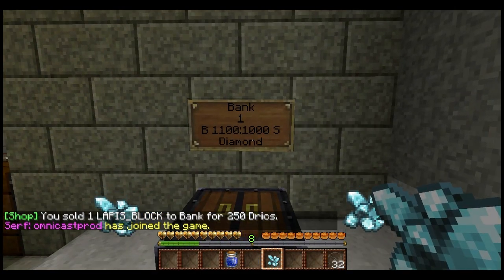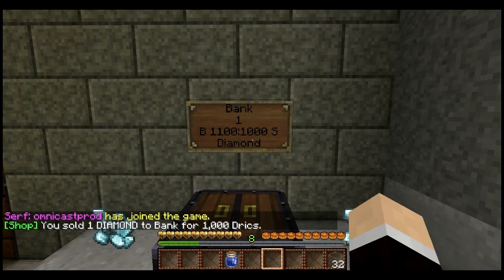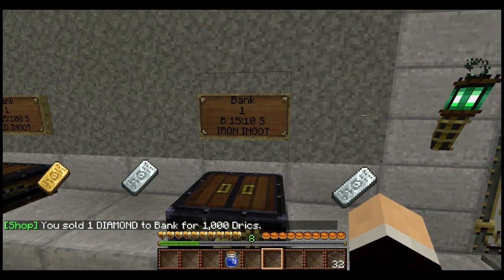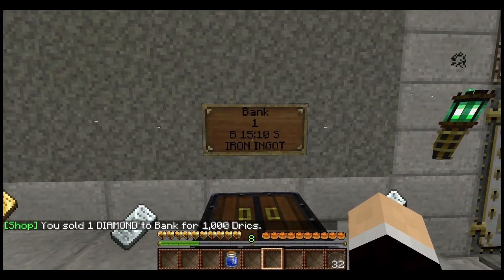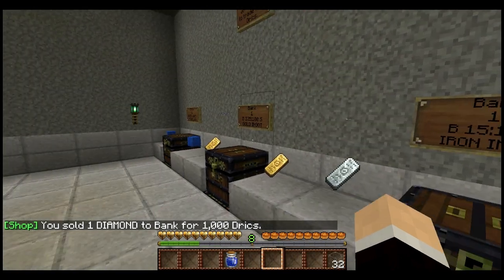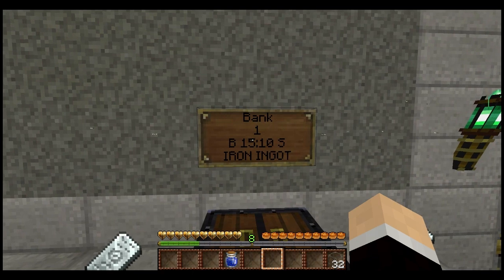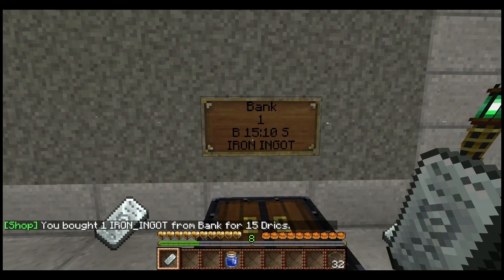Diamonds are the highest currency you can get, so definitely try to find diamonds — that's a thousand Drex right there. This bank in Baldrick has one special feature compared to any other bank: you can buy back. If you need iron or lapis lazuli blocks, you can right-click the sign instead of left-clicking it and you'll get one back. But it costs you money — the bank wants this stuff and it's going to charge you a bit.